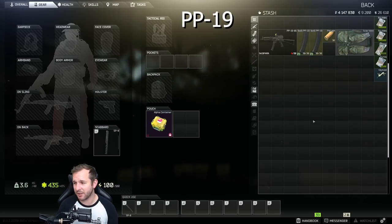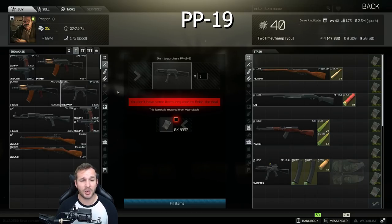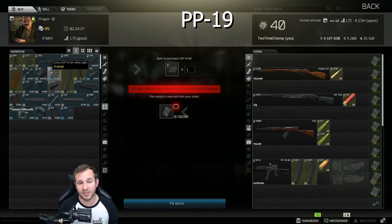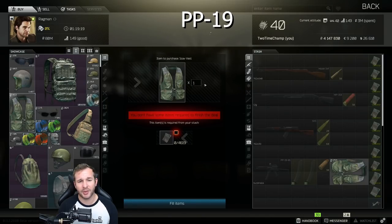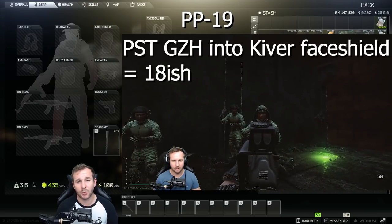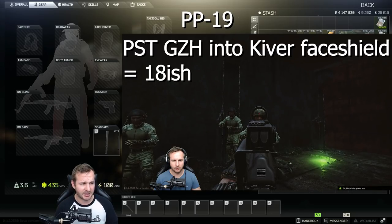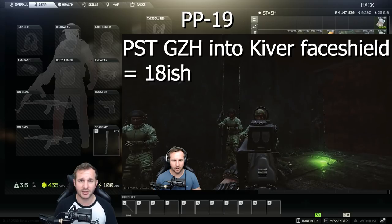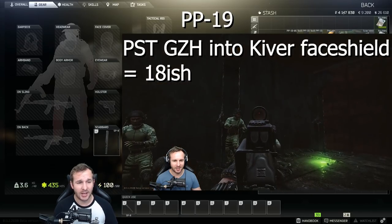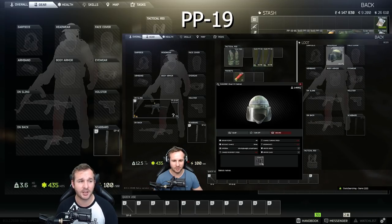Lastly we've got the PP-19. This one is my go-to gun for labs. I wouldn't use this gun on any map besides labs, pretty much. You can buy it from Propore Level 1 and it comes with 30-round mags. You can put a Cobra reflex sight on it as well. Because of the way the damage works on the 9x19 PST GZH, it's a very fast-firing round from a PP-19 with very minimal recoil. If you get used to shooting this gun, it is an absolute face ripper when it comes to the Raiders. You can peek corners, quickly shoot a few bullets into the face of a Raider, and you'll drop him.